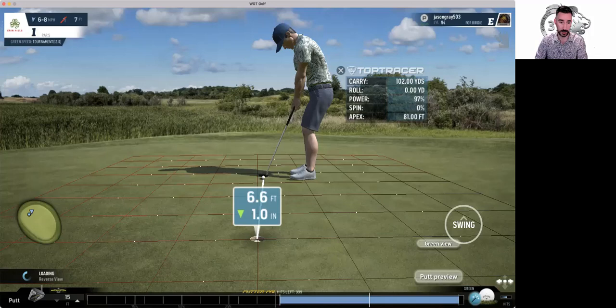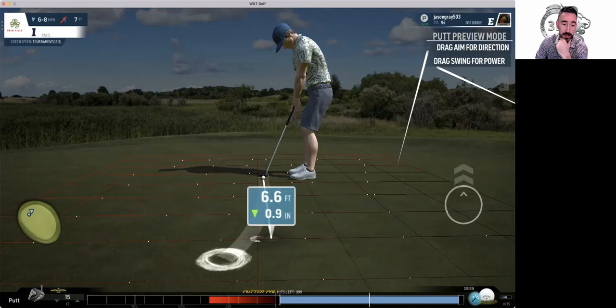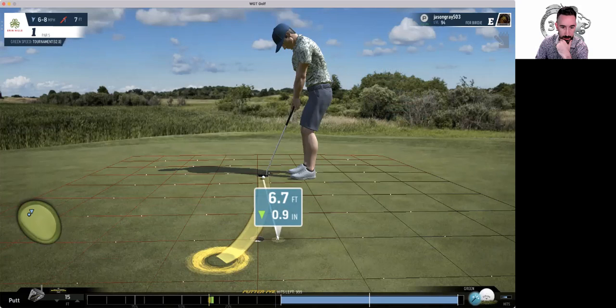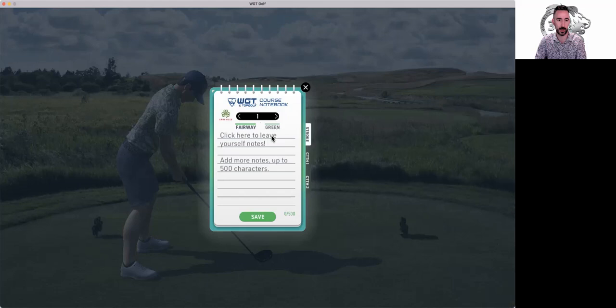A lot of times people just do these by feel. If I'm practicing putting, I'll say I'm going to aim here and hit my speed — say seven, hit 35. We can do putt preview. Let's see — it would have missed, so I need to aim more to the right. Let's double-click here and do the same speed. That's 6.7 to the left. I'll come up here and take a note — if you don't have the notepad you should buy it. Left pin high, 6.7 feet, breaks about two cups.